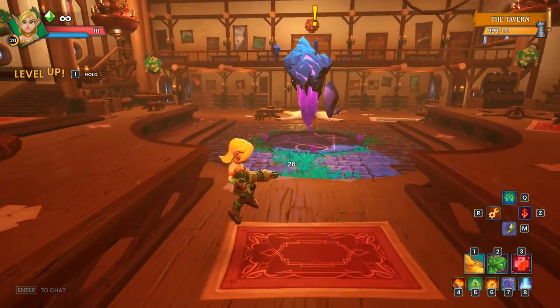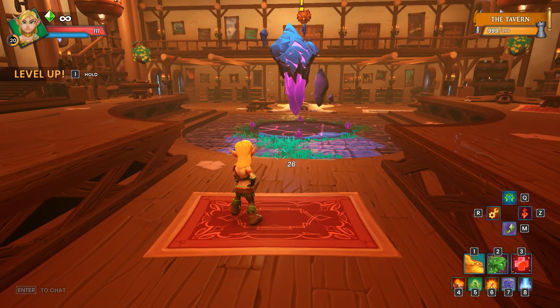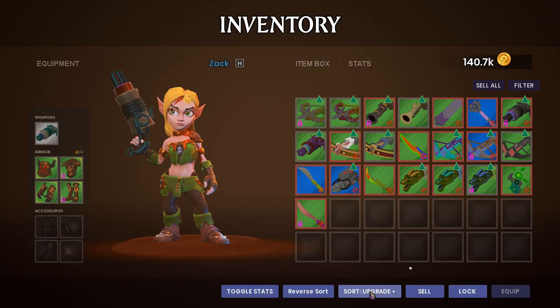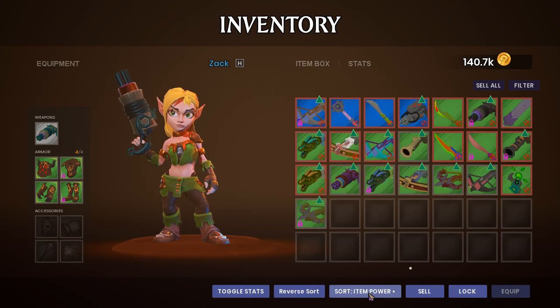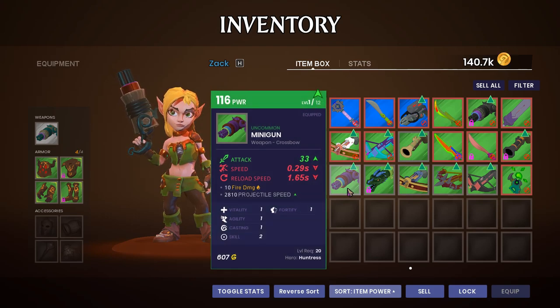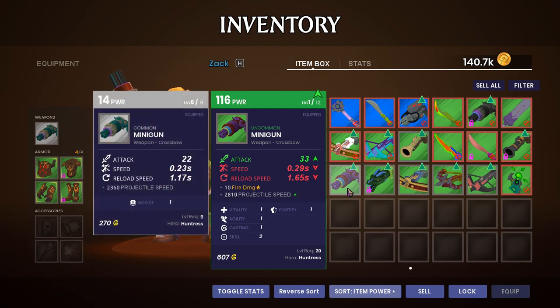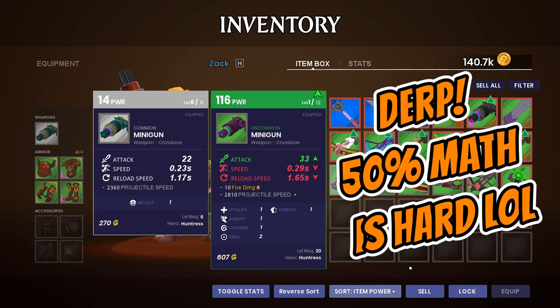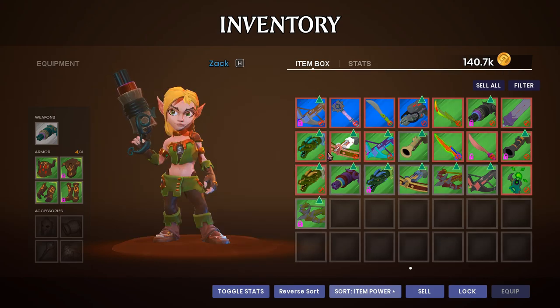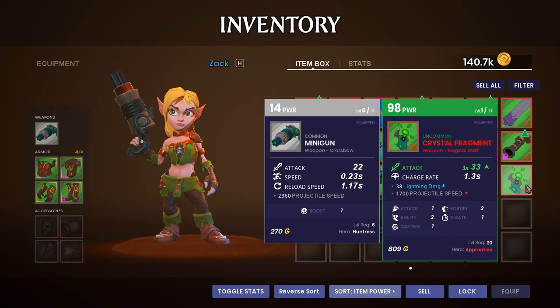We're going to get some upgrades going first since we're level 20 right now. Let's hop in and take a look at our weapons - this one's level 27, this one's level 20. Do I want a new minigun? Even without upgrading it, that's about a one-third damage increase per shot, though it is a little bit slower. There's a staff as well - I'm tempted to get that staff going instead.